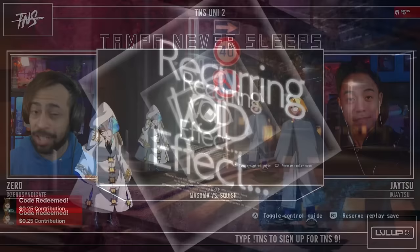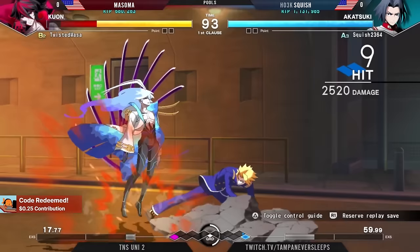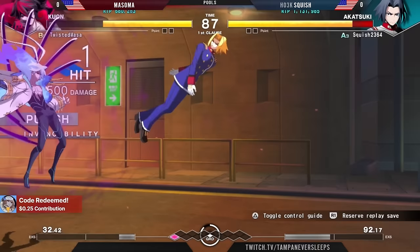Squish, very explosive with Akatsuki, has been a growing threat in Unicleer for sure. Let's see game one. We have a starter. I do love this 6-Z, jump 6-Z, carry off the ground here now with Akatsuki — a brand new addition for this character.